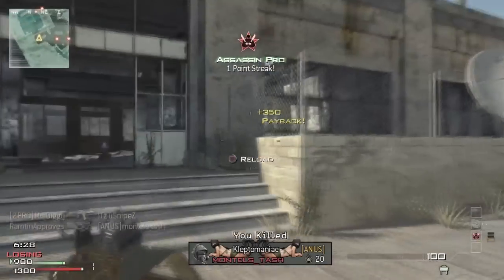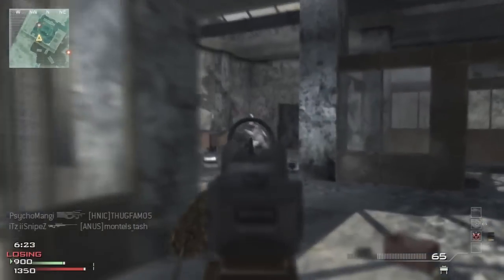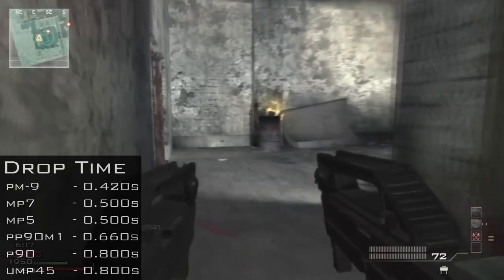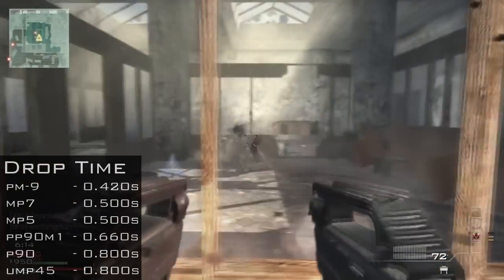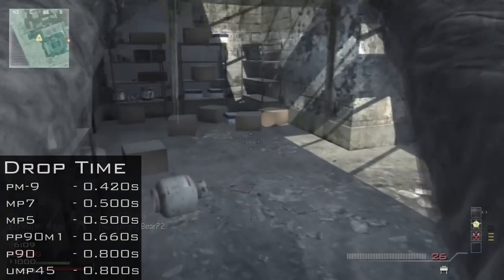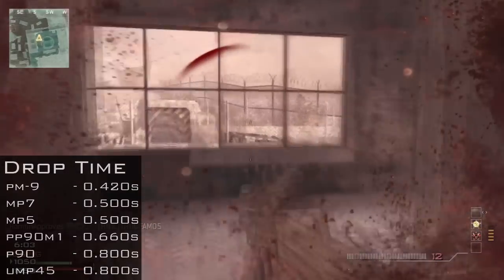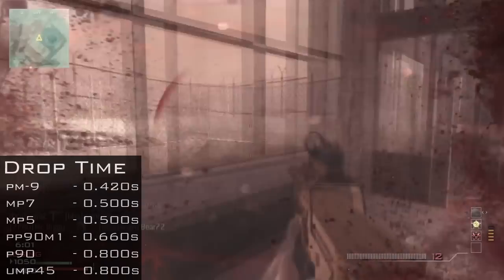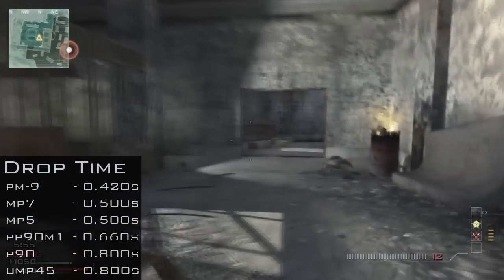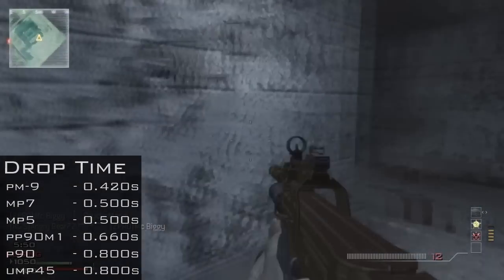The drop time is when you put the weapon away — for example, switching to your secondary, how long it takes for your primary to be holstered. I'll give credit to the PM9 here because it is the quickest, but the MP7 and MP5 are right there with it. Still not really a logical choice to use the PM9 unless you're messing around. At the other end of the scale, the UMP and P90 are pretty slow at being dropped. They're still good for rushing, but if you somehow run out of bullets you might lose a 1v1 situation.